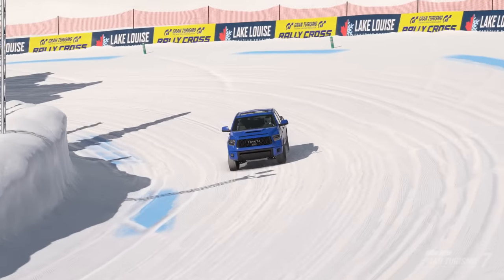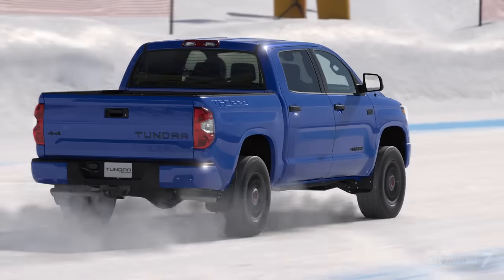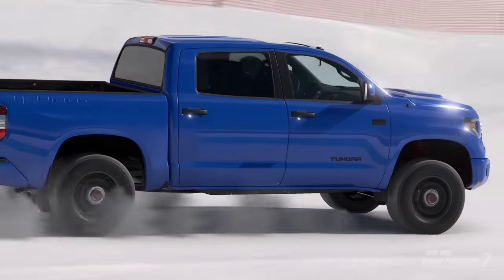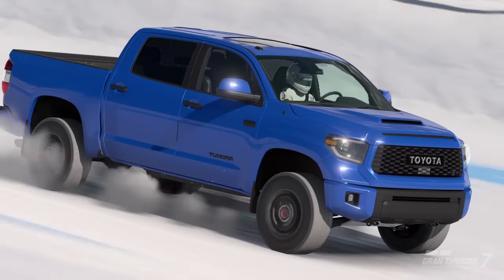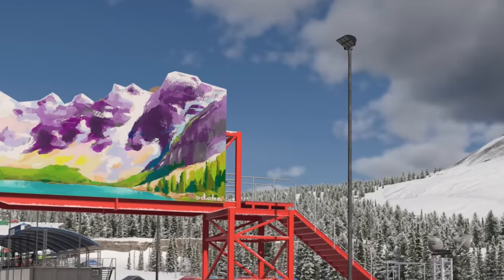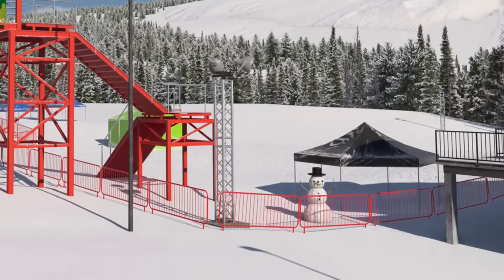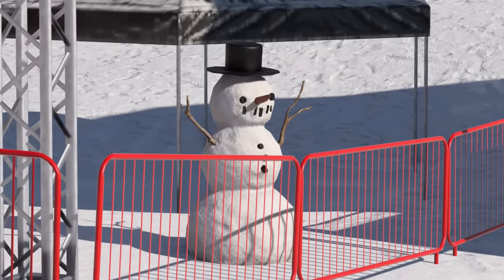This fictional snowy circuit of Lake Louise was added to GT7 in the 1.4 update, located in Canada's Banff National Park. If you drive about halfway around the Tri-Oval version of the track to the Lake Louise sign that goes over the course, you can spot a little easter egg: head to the right of the sign, and just outside the track, you can see that someone has made a snowman.